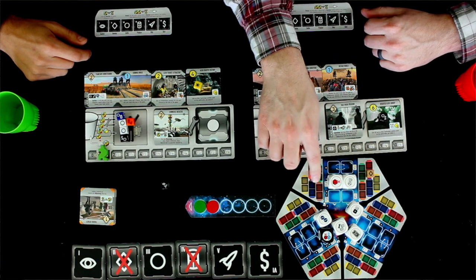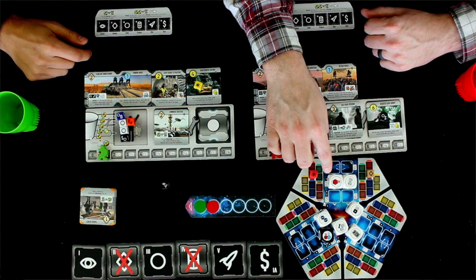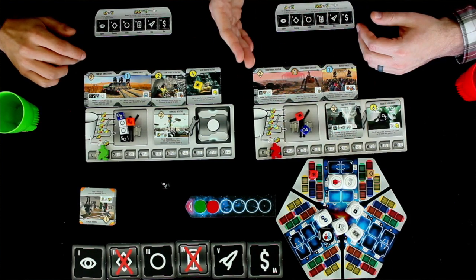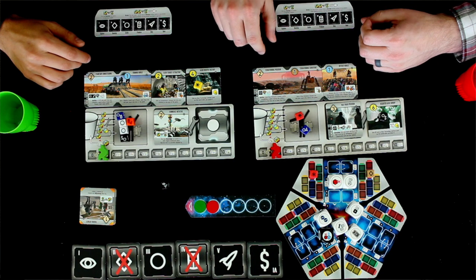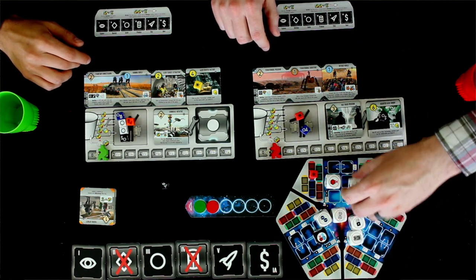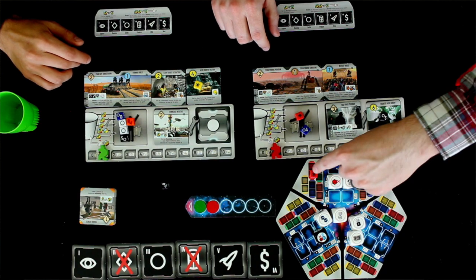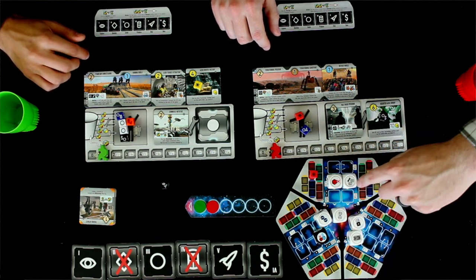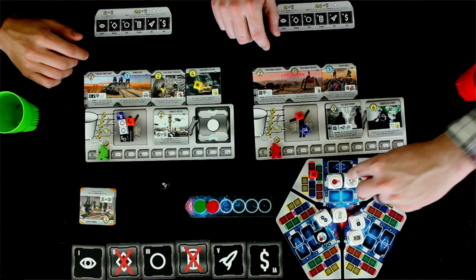If you put a die on one side, you have to pay that to gain the other. This isn't necessarily a good deal at the beginning of the game, but later on it might work — for example, if you have a lot of red military dice and want to get rid of one to gain two credits and grab a tile from the board. There's a lot of different interaction in how those dice play out.